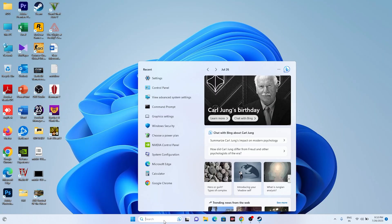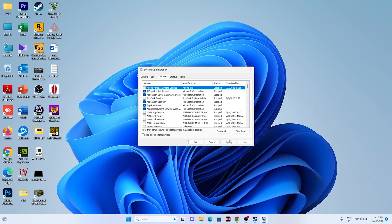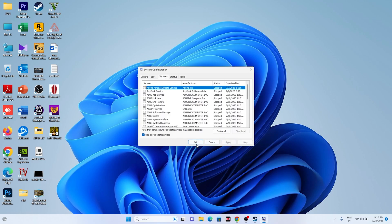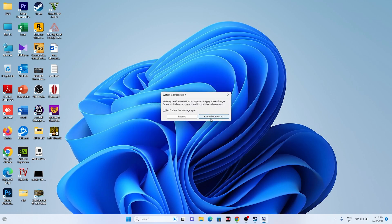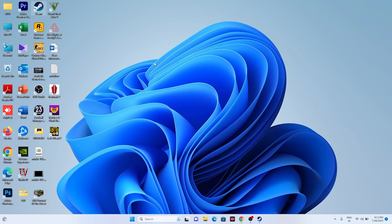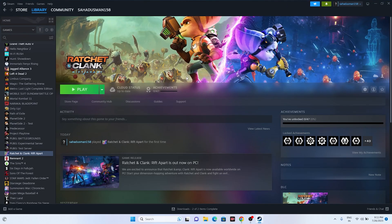Next, perform a clean boot. Go to System Configuration in the search bar, go to the Services tab, click 'Hide all Microsoft services,' then click 'Disable all,' and click Apply and OK. You'll be prompted to restart — do the restart and then go to Steam and try launching the game.